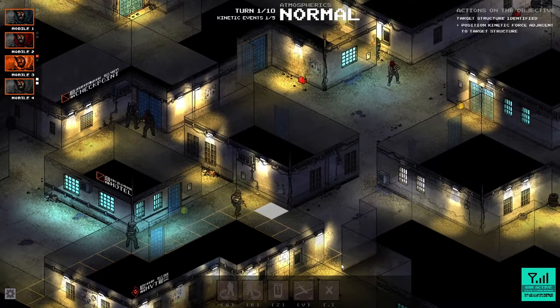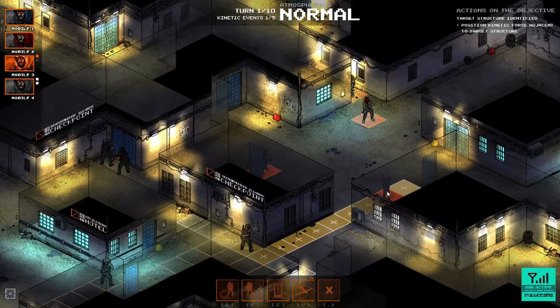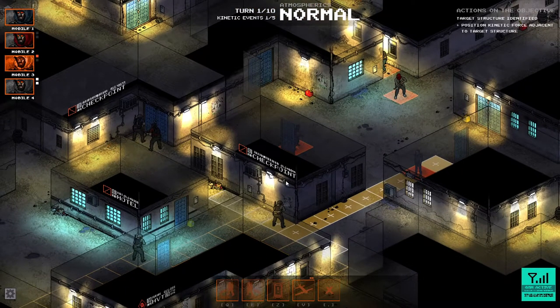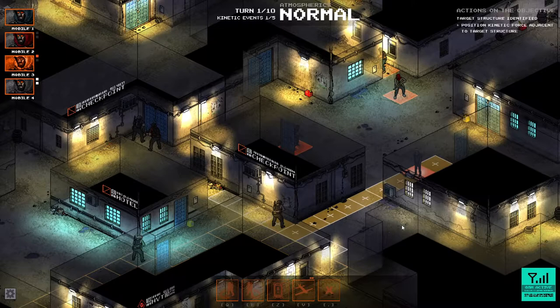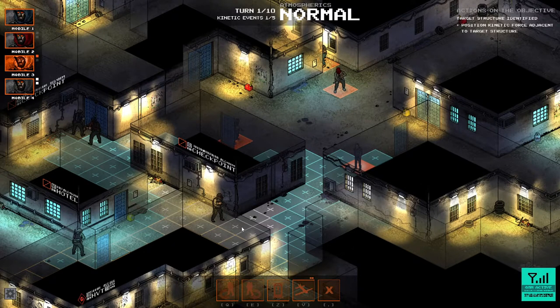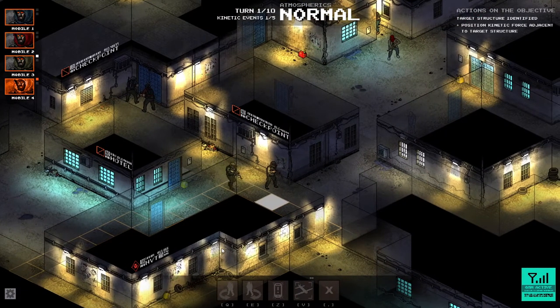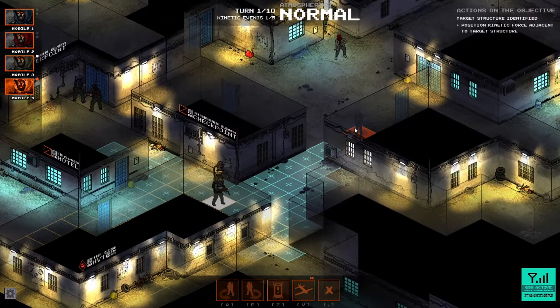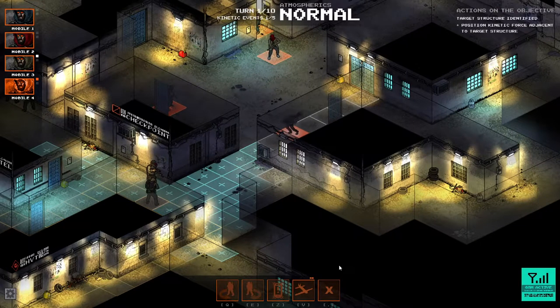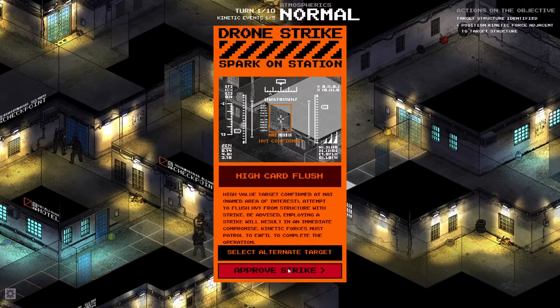It appears going into buildings is not a thing for us — our guys cannot breach into the building. Found another jihadist checkpoint. I can't just start opening fire on people because that could be a civilian. Or these guys are all jihadists, in which case I'll just light him up. He can't take the shot because he doesn't see him — you have to be out in the open to take the shot.